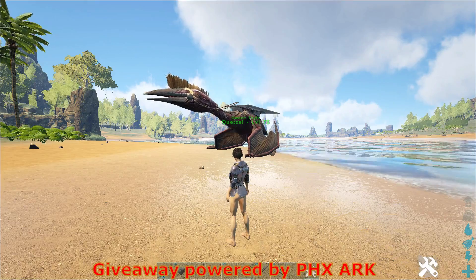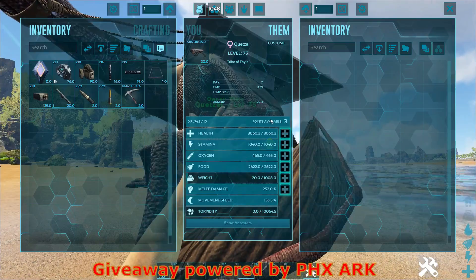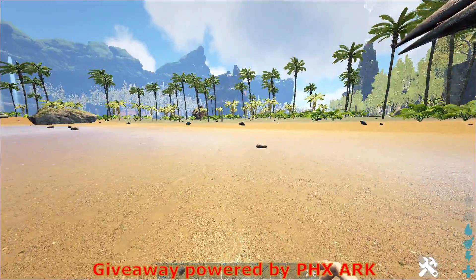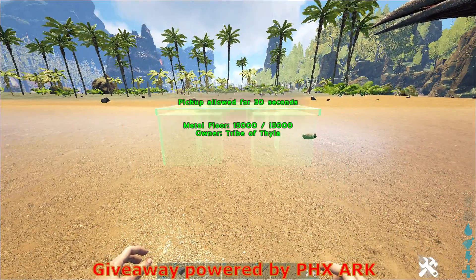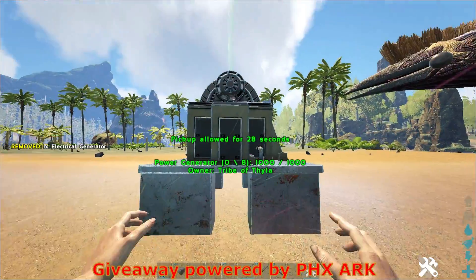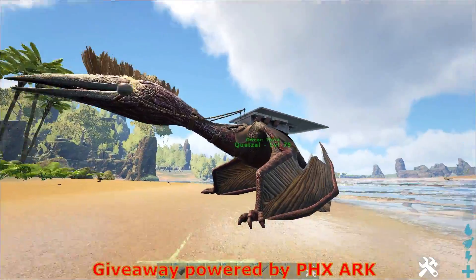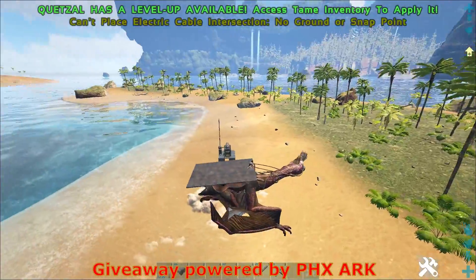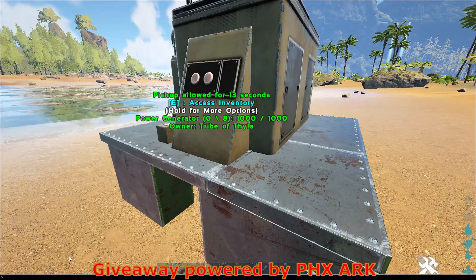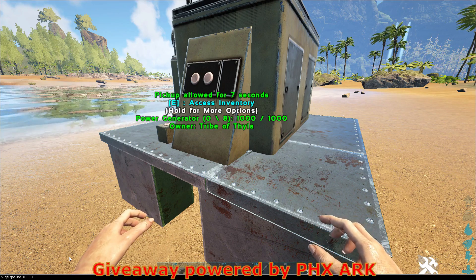Right, so that's out of the way. Let's talk about the giveaway. To enter is very simple — all you have to do is leave a comment below of a single random structure that you see in this video. That structure can be anything shown in this video; it doesn't have to be placed, it just has to appear in the video. I'm going to pick a winner in about 3 days.